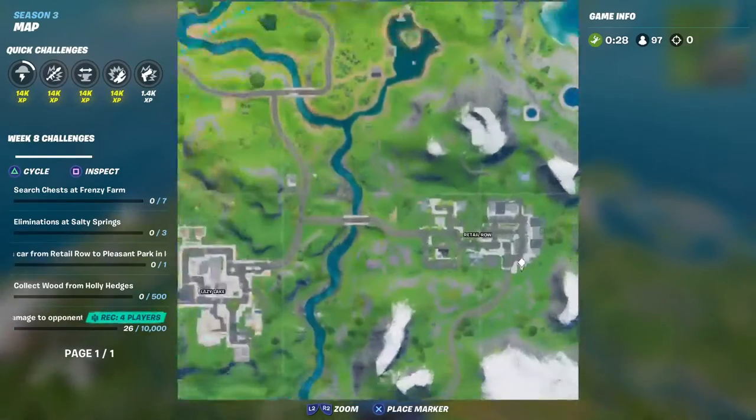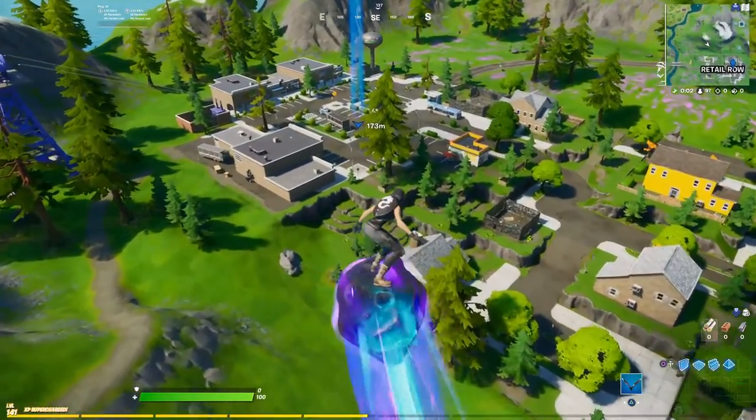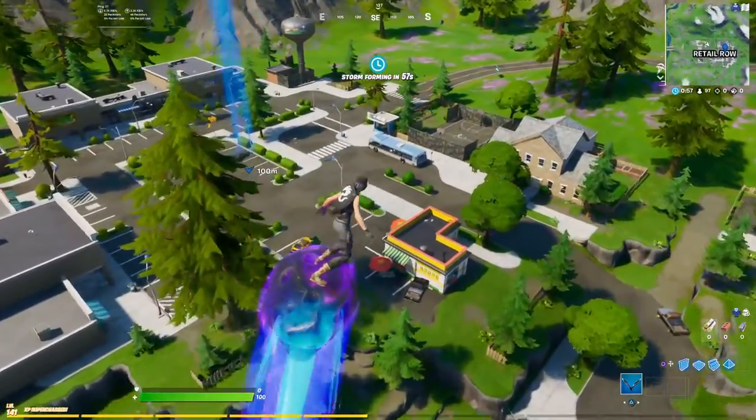The first thing you gotta do is find the car, which is located right here. It's going to be a Whiplash — it goes pretty fast. Here's the route you're going to take. You can slow down if you like, but that's the route, and we are going in.